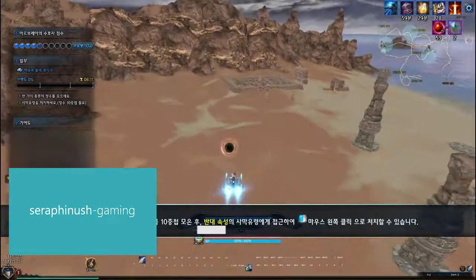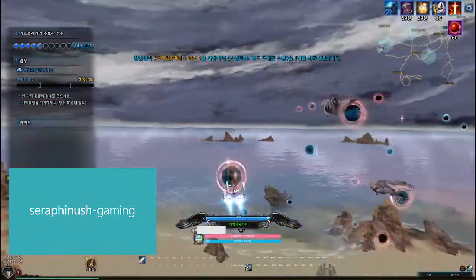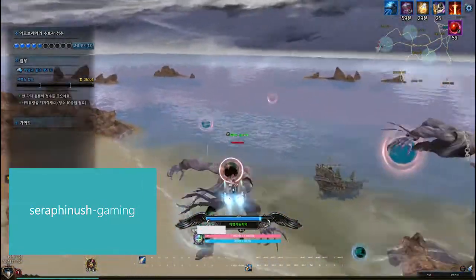The first mission is called Rhapsody of Wind and Fire. The point of this mission is to get rid of ghosts that are floating around, and eventually destroy an evil spirit that's attached to the Great Sky Whale.